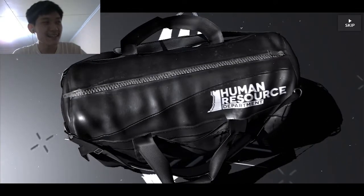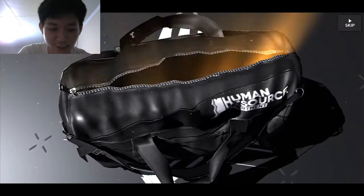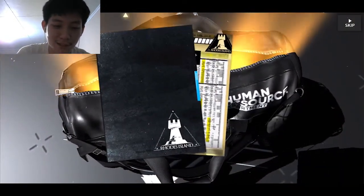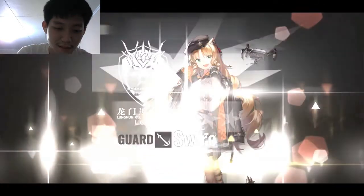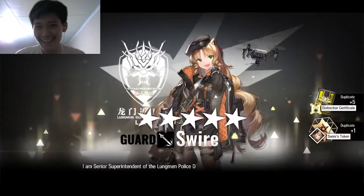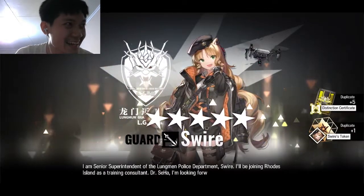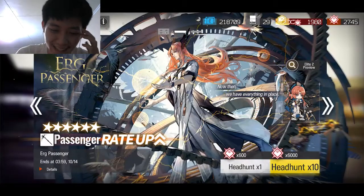Nanti kita akan simpen untuk banner Matrok. Oke kita buka, apakah chance-nya abis? Kita langsung buka dan kita dapetin, semoga operator baru yang belum gue dapet. Jadi kita dapet Smart ya. Smart ini gak terpakai banget sih, bintang 5, sayang banget, berarti kita gak dapet yang baru.